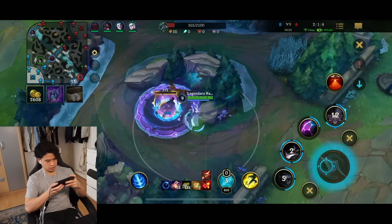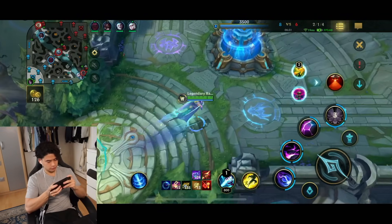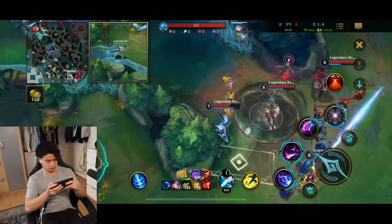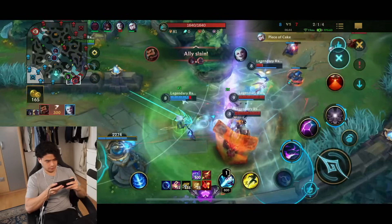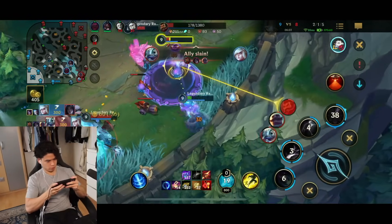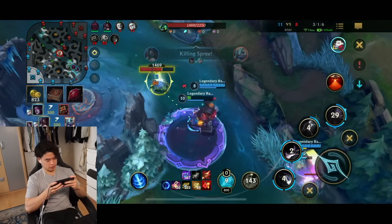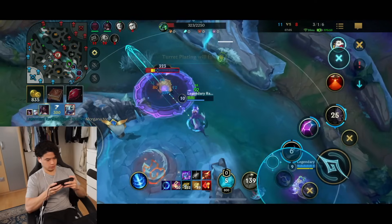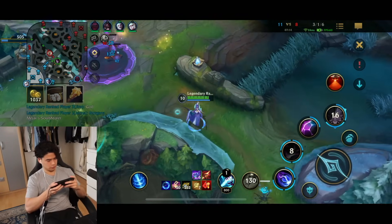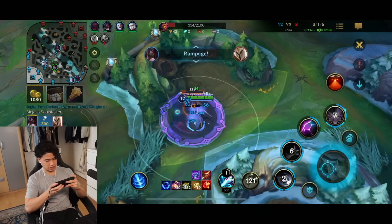I already have Luden's now, plus I have Magis. I'm so strong — I have 6000 gold. I just need this guy to stop inting. Maybe I can save him in time, maybe. Carly is playing good as well — yeah Carly is playing very good. Nice.